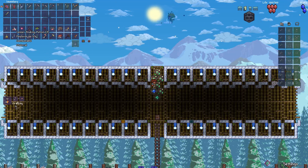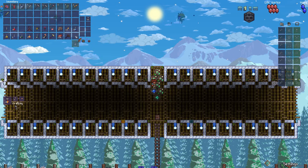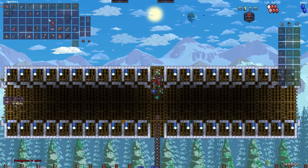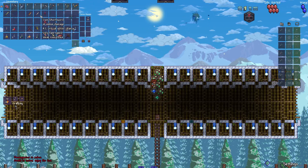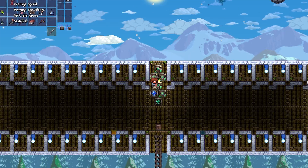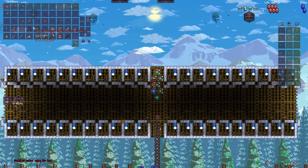We get a Yo-Yo, nice, we get a Life Crystal, a Burnt Sienna — I think that's how you pronounce it. We're also doing Death Mode, as we want some challenge. I don't want to hate myself too much, but I want to hate myself enough during this playthrough.